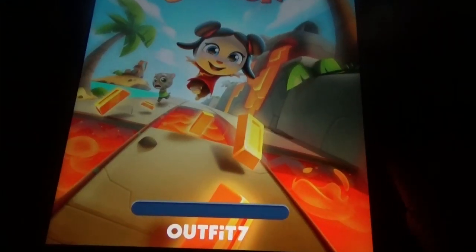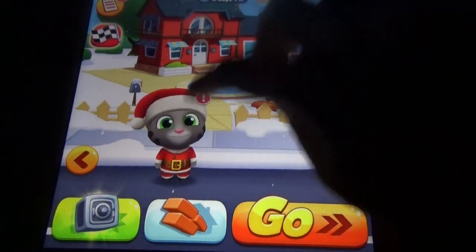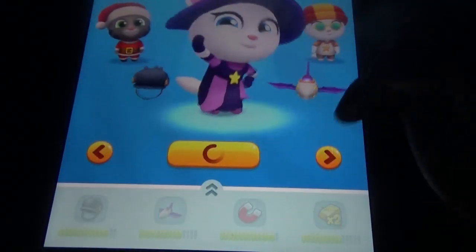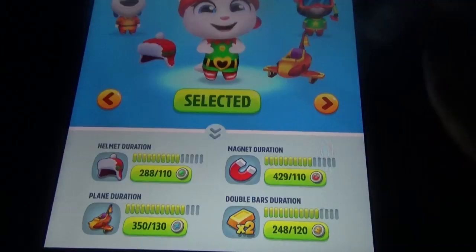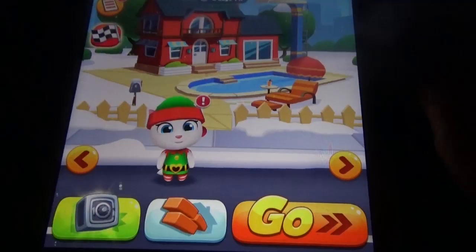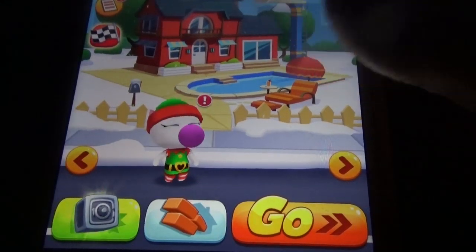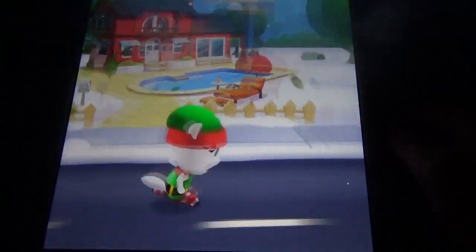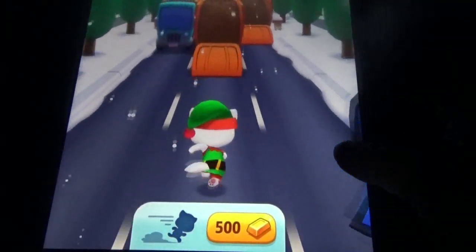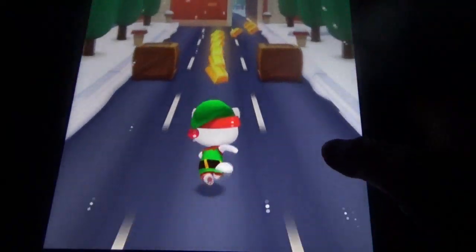In Talking Tom Gold Run we can see the candy cane event is going on. In addition to that we have so many side worlds and different characters. Let's play with Elf Angela. We have vault machines you can use and the candy cane event with different things available — you can see candy canes everywhere these days.